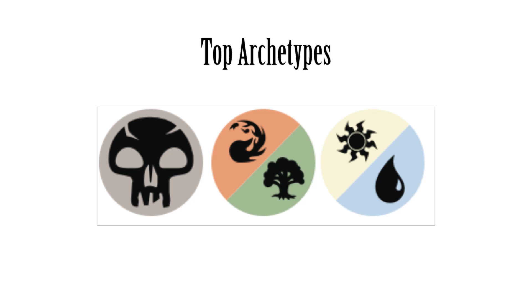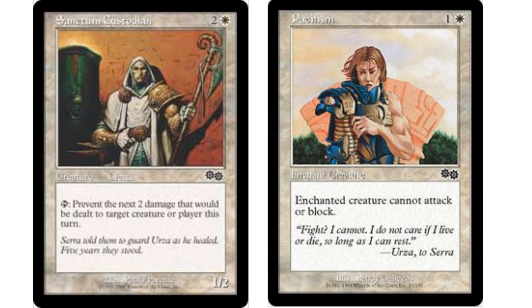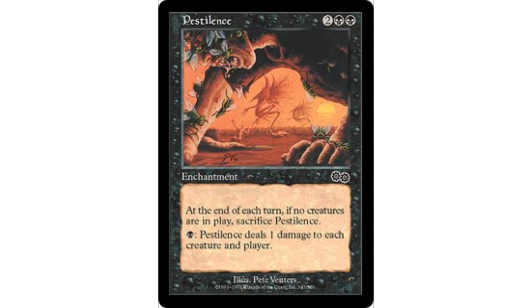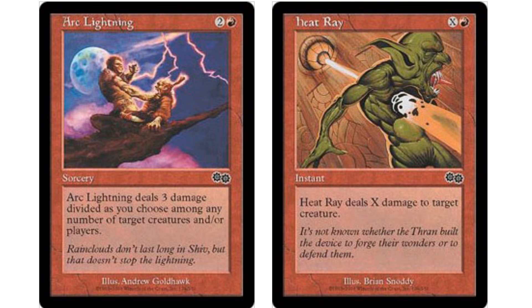Let's cover the top cards for drafting. In Urza's Saga, the top commons for each color: in white, we have Sanctum Custodian and Pacifism — they're both very strong. In blue, we have Pendrel Drake. Black is bonkers because it has Pestilence at common, and Pestilence is incredibly good. Red gives us a tie between Arc Lightning and Heat Ray — personally I'm a huge fan of Arc Lightning. And green, the top common is Symbiosis.